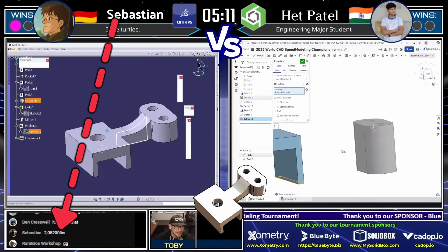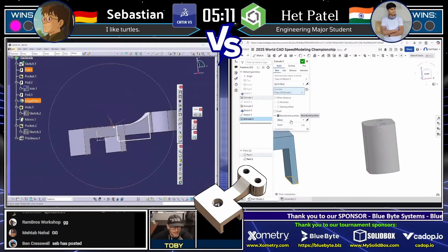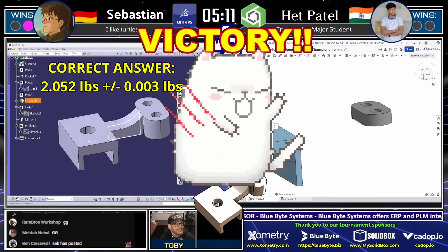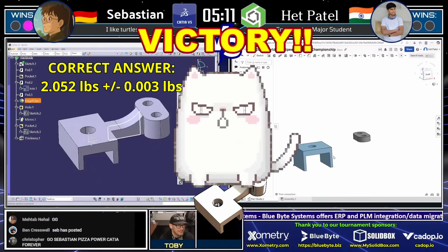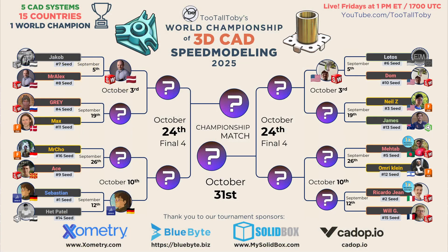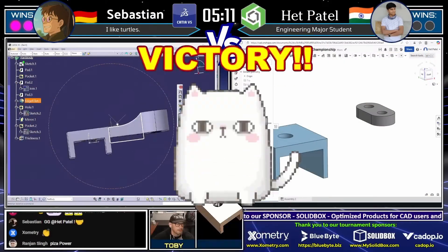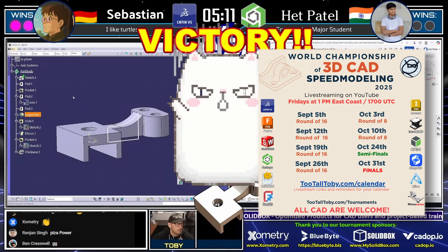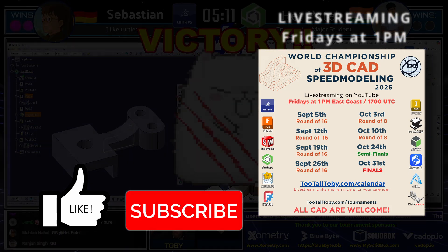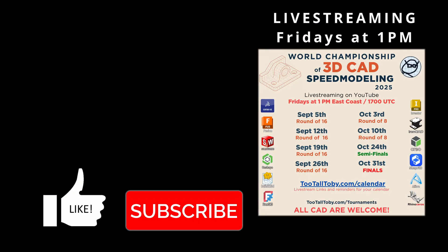Sebastian fires off his second bullet, coming into the chat with 2.052 pounds — and that is correct! Sebastian becomes our first winner of the day, moving on to the round of eight. Congratulations to Sebastian. Our number one seed is going to be moving on to the round of eight. There are no easy paths to the finals — all of our brackets have some heavy hitters in there. Please put a GG in the chat for our winner Sebastian, but also put a GG in the chat for Hepatowl. This is his very first tournament here with us. So well done to both runners — we'll see Hepatowl back here in a future tournament.